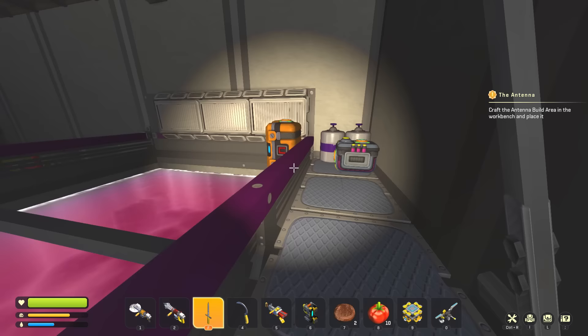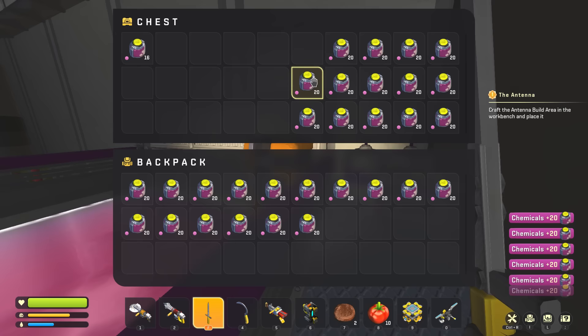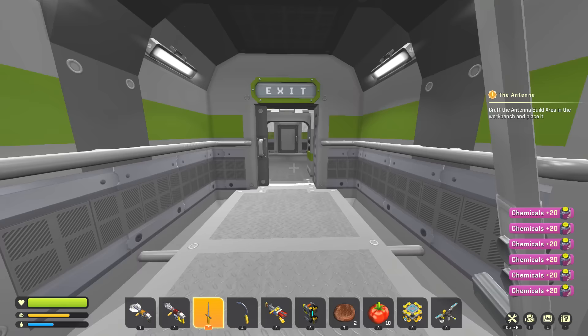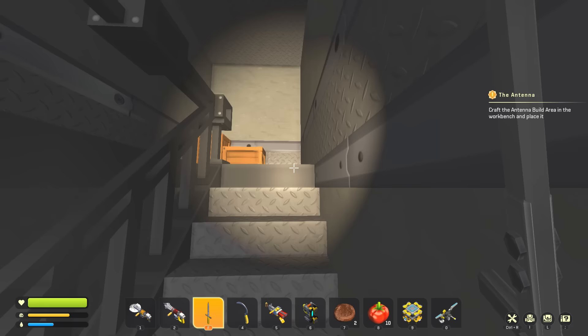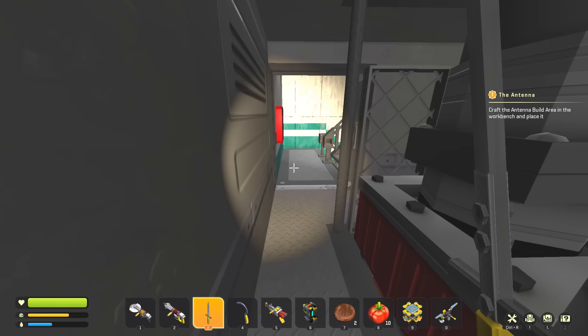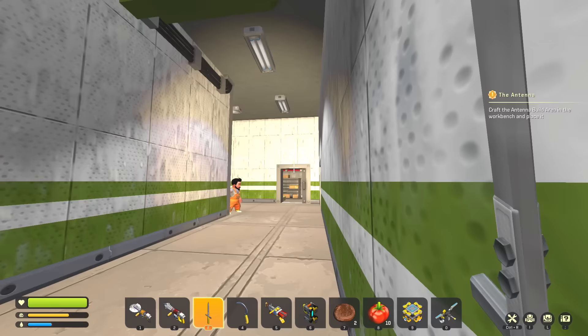Chemicals — how are you doing? Fully charged. Let's just grab all of this, thank you very much. That's just going to start pumping up again and will probably be full by the time we come back next time. Whenever we're in the HQ it loads and should be pumping, so it's kind of hilarious — we just have a free chemical supply. Now we have 600 chemicals, so hopefully that's enough to make concrete.